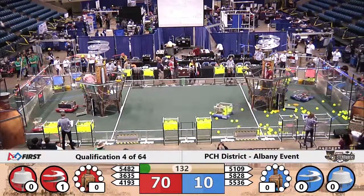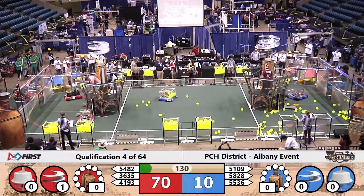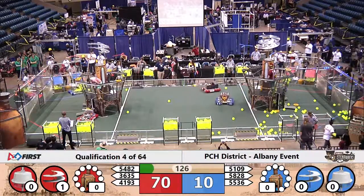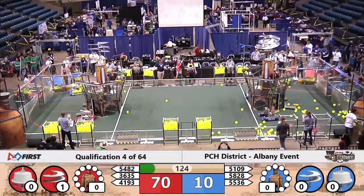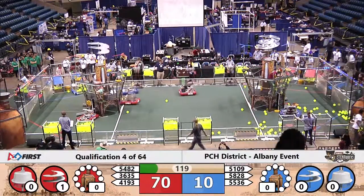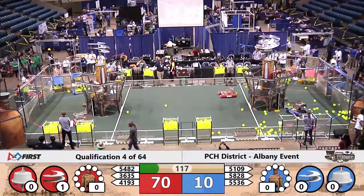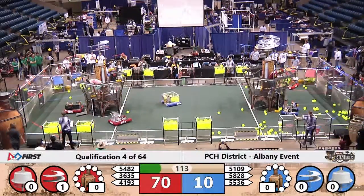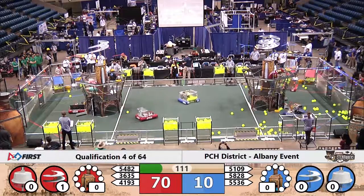5109 tried to score high in the upper goal. That would have gained them one valuable point for each fuel element they were able to get in the high-efficiency goal. Now 5482 delivers the gear to the airship for the Red Alliance, as their number one rotor is turning. They have one gear in the gear set for the number two rotor — they need one more placed in order for it to start turning, gaining them 40 more points.